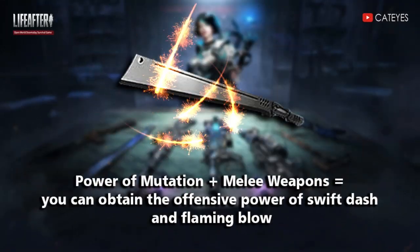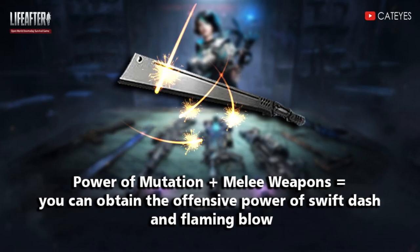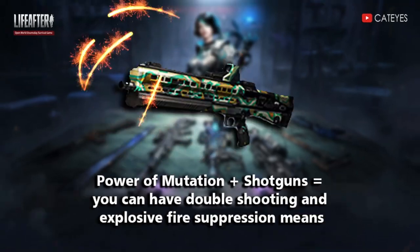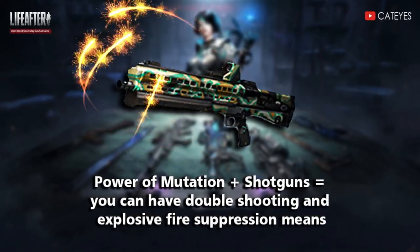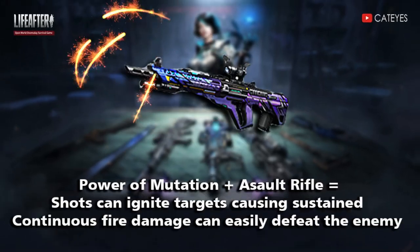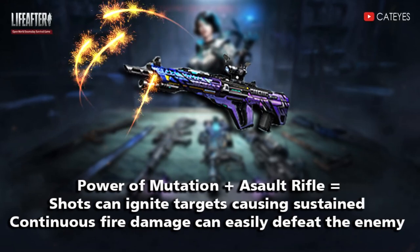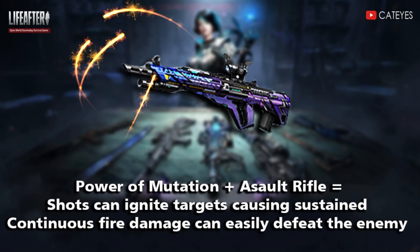For mutant weapons of the burning flames: in melee weapons, you can obtain the offensive power of swift dust and flaming blow. In shotguns, you can have double shooting and explosive fire suppression. In assault rifle, you can search and ignite targets, causing sustained continuous fire damage that can easily defeat the enemy.